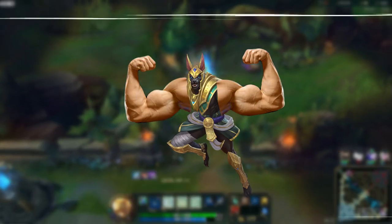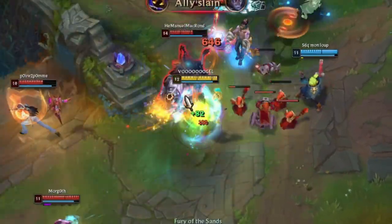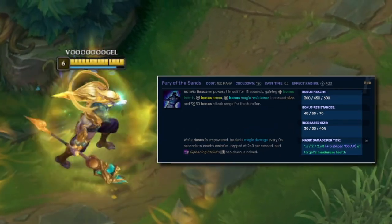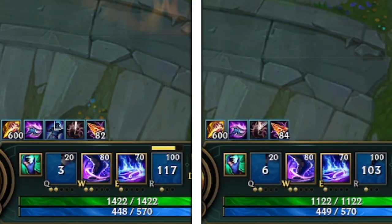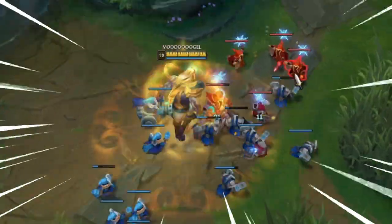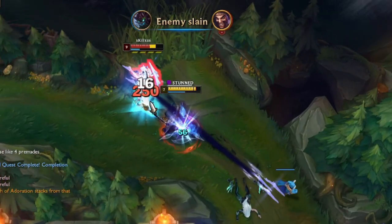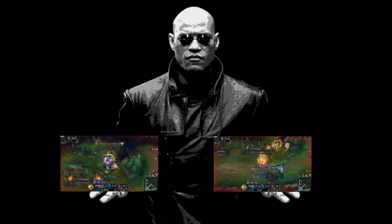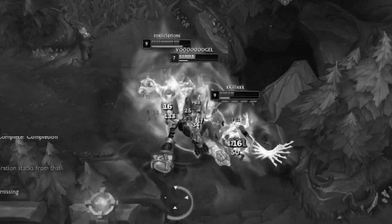From level 6 on, Nasus gets way stronger — his ultimate gives him buffs and debuffs for enemies just by pressing the button. Just get bigger and do the same things you did before level 6, because the only things that change are your damage and sustain. The ult also increases your auto attack range and reduces the cooldown of your Q spell, and since Q range equals auto attack range, you can spam your high-damage bonk spell even more. Ganking lanes becomes even safer since when things get out of hand, just press R. Then you have two options: keep fighting for kills, or execute plan B — running away.